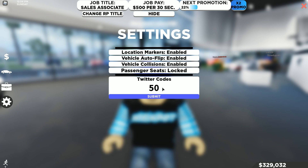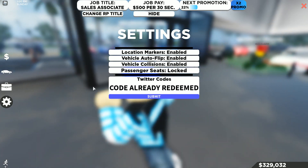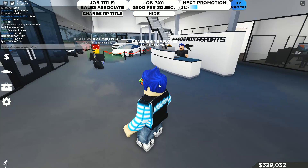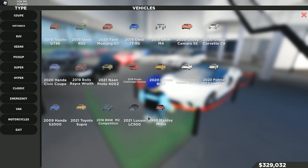For the code, all you need to type is '50MIL' — the 'MIL' has to be in caps, so '50MIL' just like that. Submit the code and you get 100,000 in-game dollars. But let's check out the new vehicles in the update.